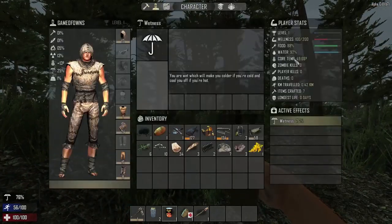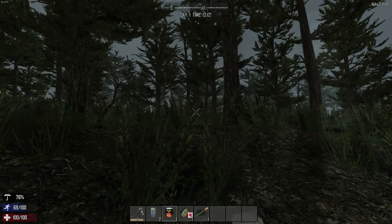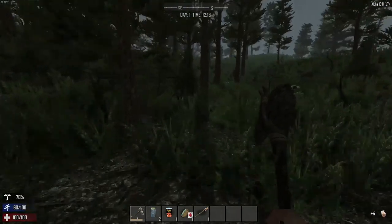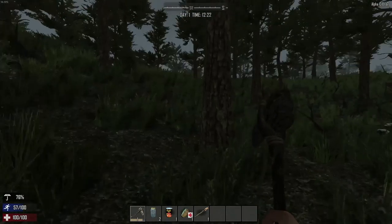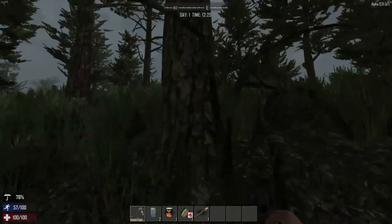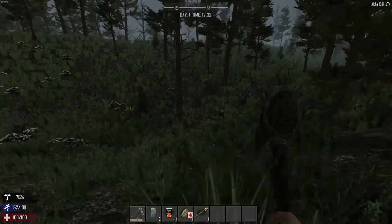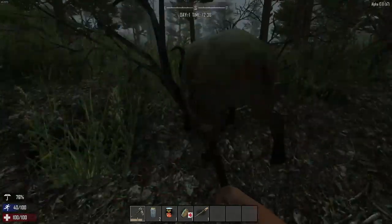Let's see how my character's doing. He's losing temperature a bit, so if we just keep exercising that'll keep his temperature up. You can see at the bottom left there's stamina and your health. Every time you die, you lose 10 from your health, so it gets harder and harder the more you die. Oh, is that a pig? Come on piggy, I'm sorry but you've got to die.